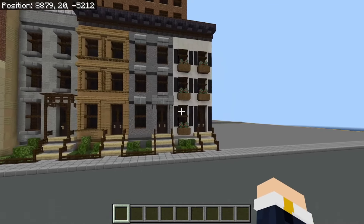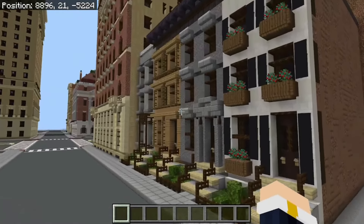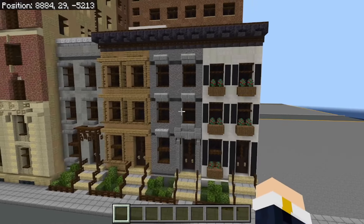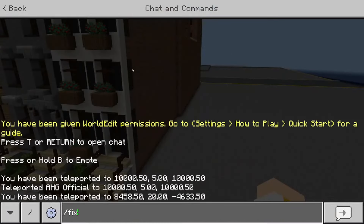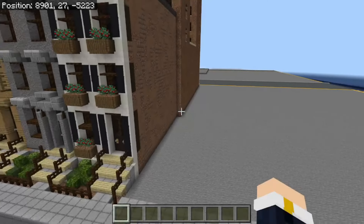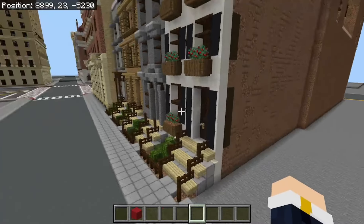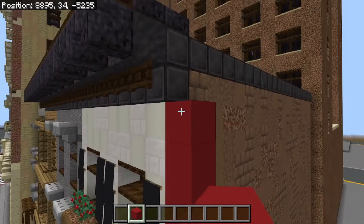Something I want to mention: this isn't going to be like me showing you exactly how to build this block for block. I'm going to show you some details that you can do and kind of mix and match, so that you can make your townhouse a little different and it doesn't look like the same thing copy-pasted every time.